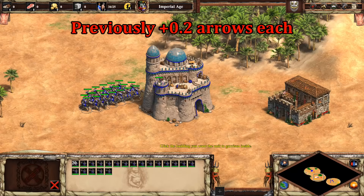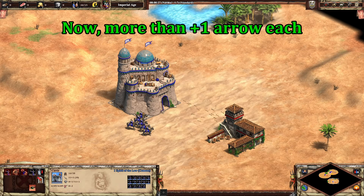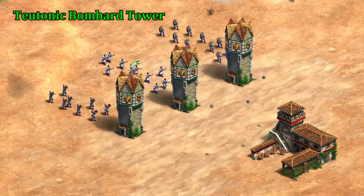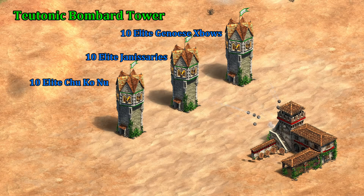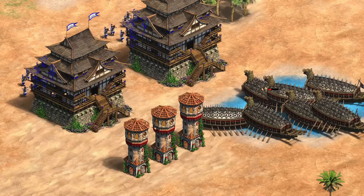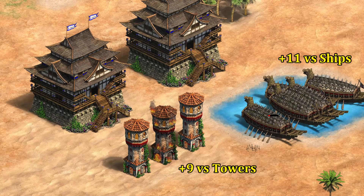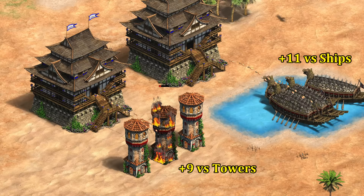It's a pretty similar situation for Kipchaks. Previously a fully garrisoned castle with 20 of them added four additional projectiles, but now after 14 Kipchaks you've already hit the cap, meaning each unit is adding at least one arrow. This only makes sense if it's accounting for every arrow the Kipchak fires. At this point, you can get four cannonballs out of a Teutonic Bombard Tower if you fill it with Elite Chu Ko Nu, which beats the previous record of three held by Elite Janissaries. Remember, extra castle and tower arrows also carry their own bonus damage — extra castle arrows do plus 11 against ships and plus 9 against stone walls, gates, and towers. In certain situations they're going to shred through targets much faster than players expect.